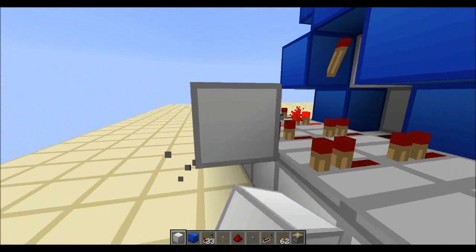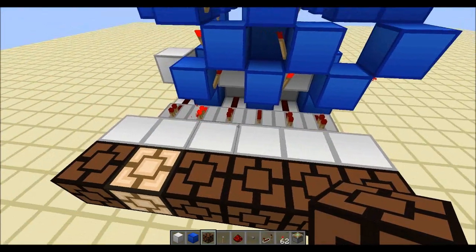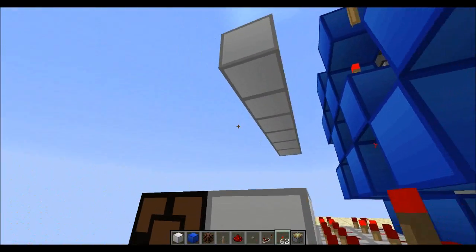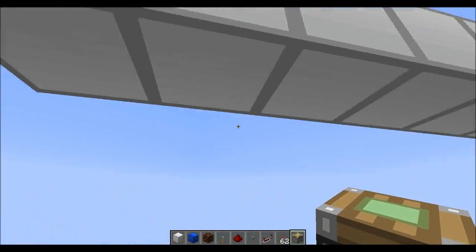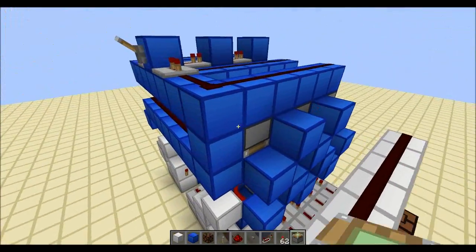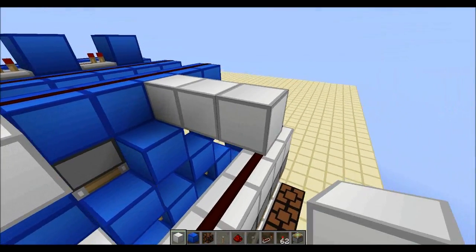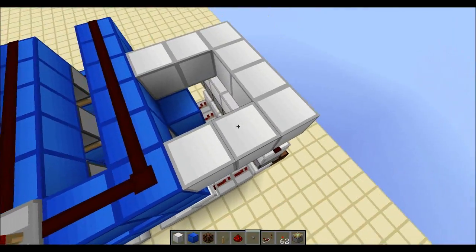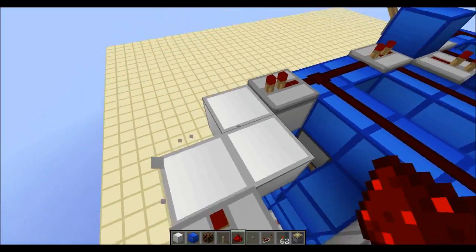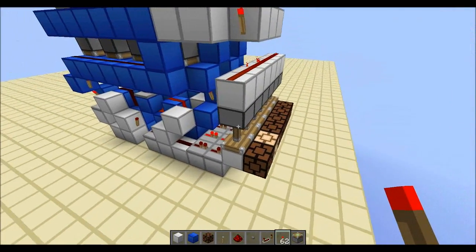Basically this row of blocks allows for these lamps and stuff to get activated. And I actually want to pull these back on command, so that means placing downward-facing pistons like this. And then there's the matter of powering these at the right time. I'm going to get a couple circuits — four tick, four tick, four tick. I guess I should just do it like that, and then have a torch here so that activates everything. This basically allows for the thing to get lit up.